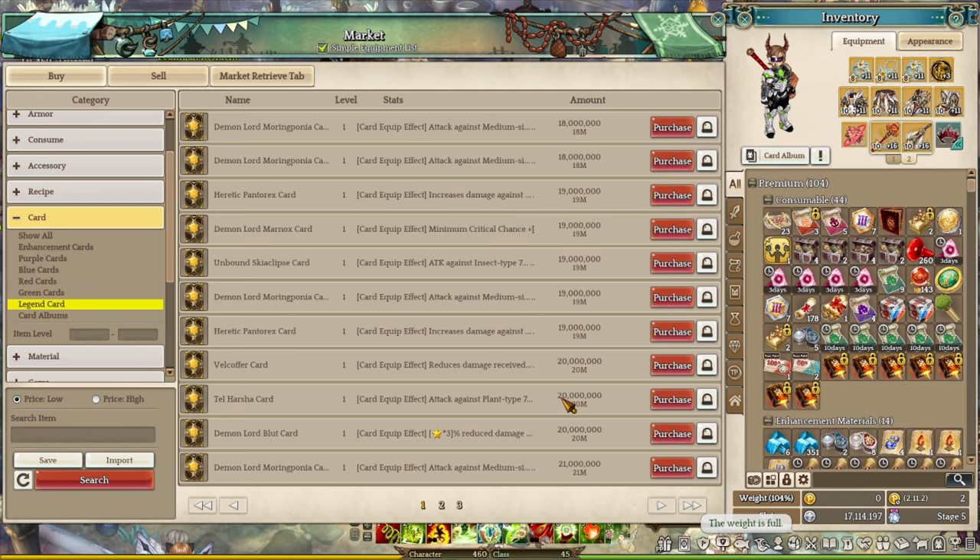The fourth and final option: if you cannot get any legendary card from the first two methods, I recommend trying this one. I totally understand that some new or returning players do not have silver to buy a legendary card. You can always come back to grab the legendary card from the market because the price will continue to go lower and lower, since there is a lot of supply but less demand.